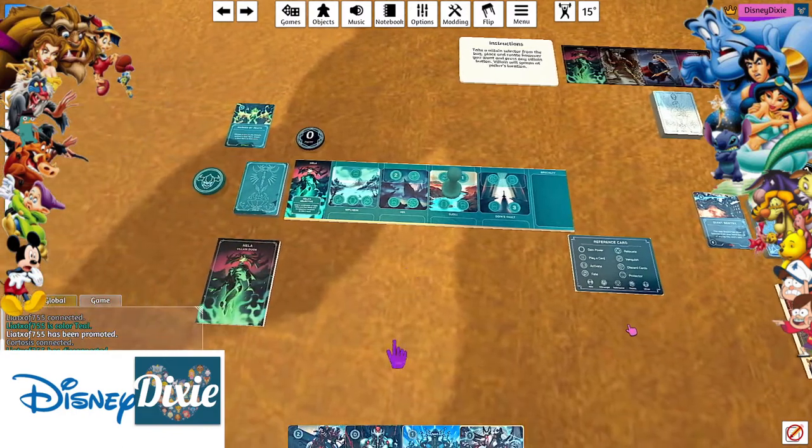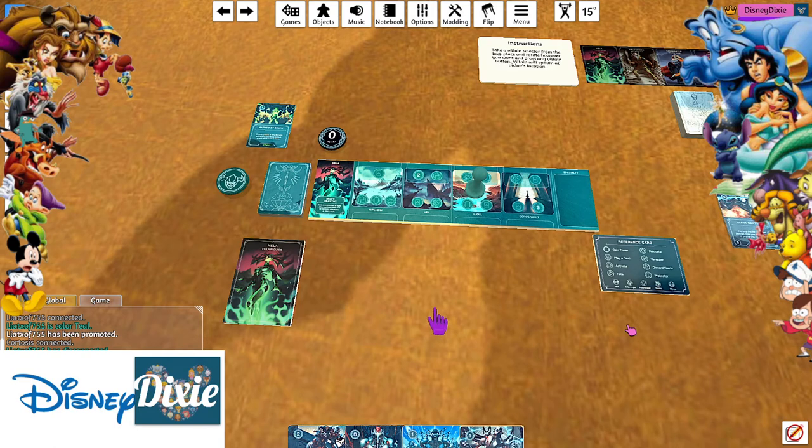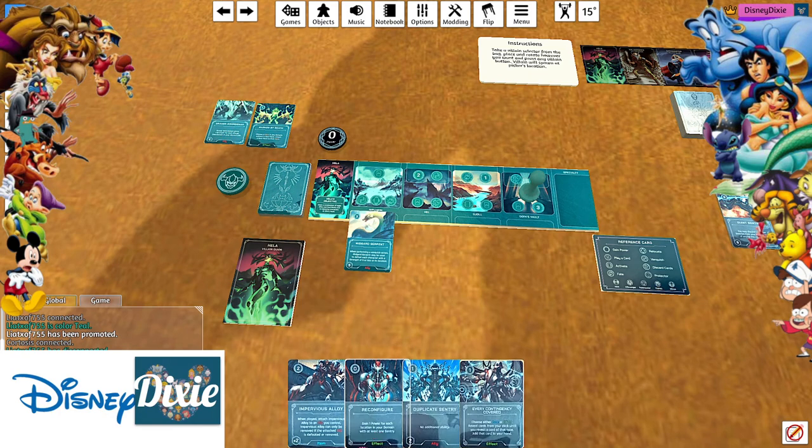For my turn, we are going to go to Odin's Vault. Gain 3. I will spend 3 to play the Midgard Servant. And I will discard a Draugr Swordsman. I'm going to put it off to the side for the time being just in case. You may go.